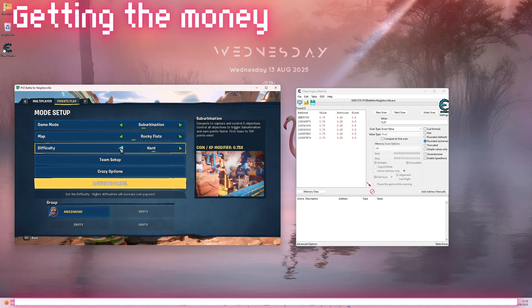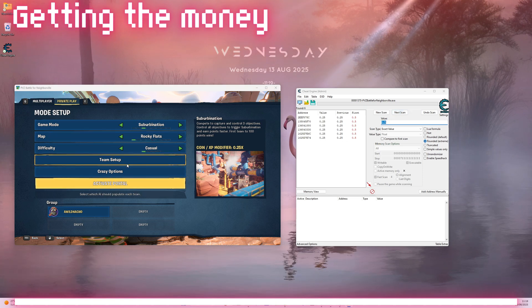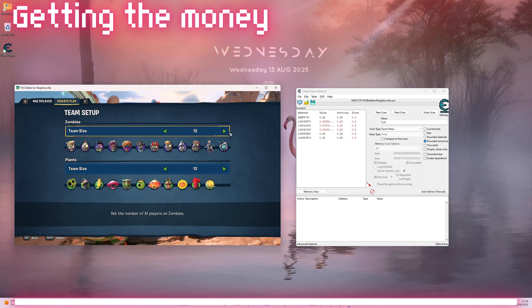Keep changing the difficulty and scanning for that multiplier until you get a few options left. It is usually going to be the option starting with the number 2, but to be safe, change the zombie team to 0, then 1, and finally change the multiplier one more time. This should leave you with one option.